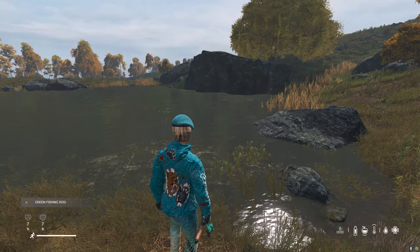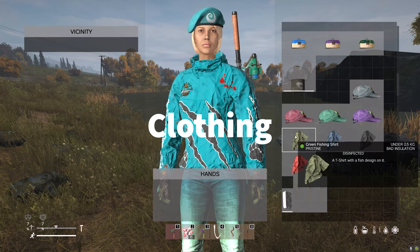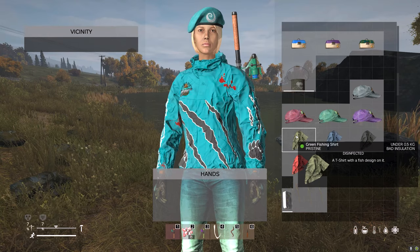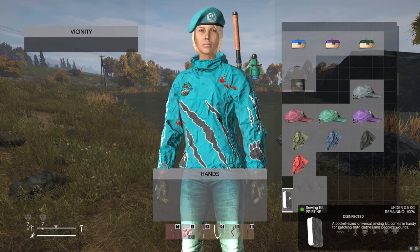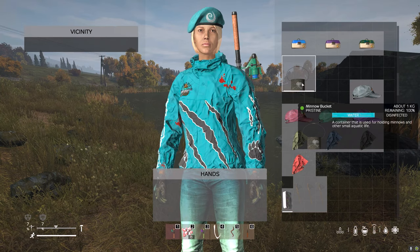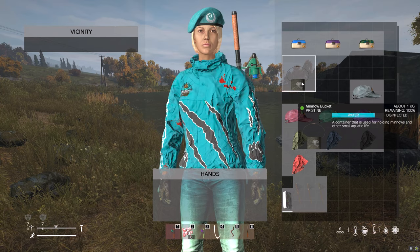Jeb's Fishing rod also has some fishing hats and some fishing shirts so you can look the part. They also have bamboo fishing nets so that you can catch minnows — these can be fixed by using a sewing kit. There's also a minnow bucket that you can use once you've caught your minnows for your bait.